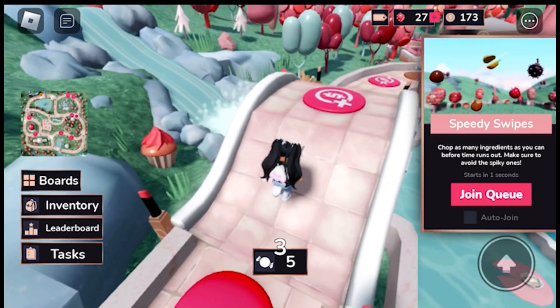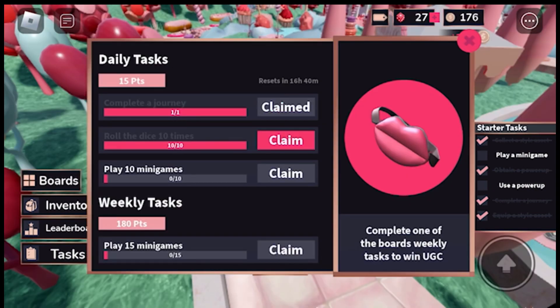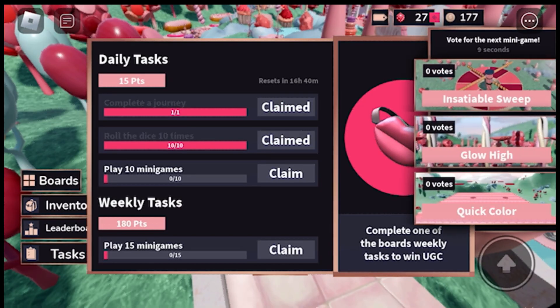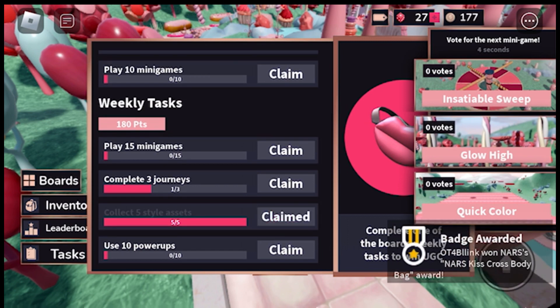To get the lips bag, click on where it says Tasks. To get the bag, what you need to do is complete one of the weekly tasks. We already did one of the tasks, which was collect five style assets, so just scroll down and click Claim.